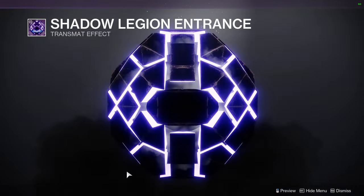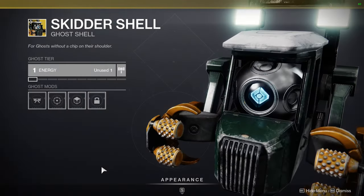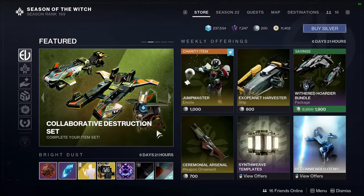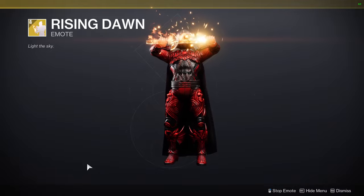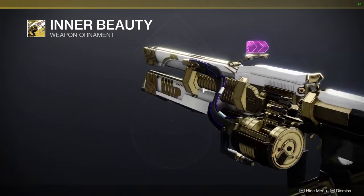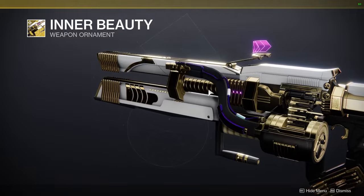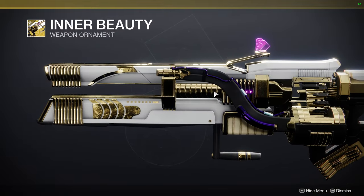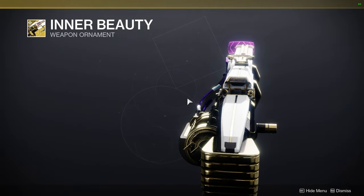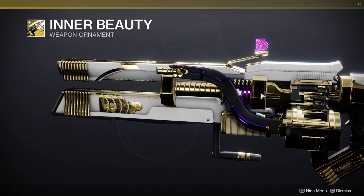We have Shadow Legion Entrance - that's hilarious considering it's literally the Cabal one but just purple. Skitter Shell, which I know some people might like because it's cutesy, but I don't really care for it. We have Rising Dawn, the sword one. And for the stuff at the bottom, we have Inner Beauty, which I definitely want to pick up. You could go for a Calus-themed look - his Cabal is completely different than the Cabal we've been fighting for years.